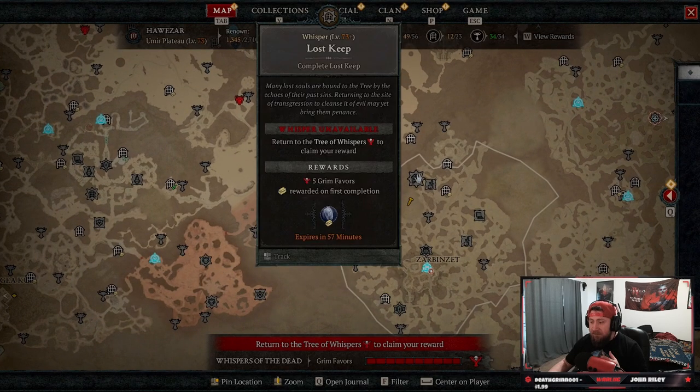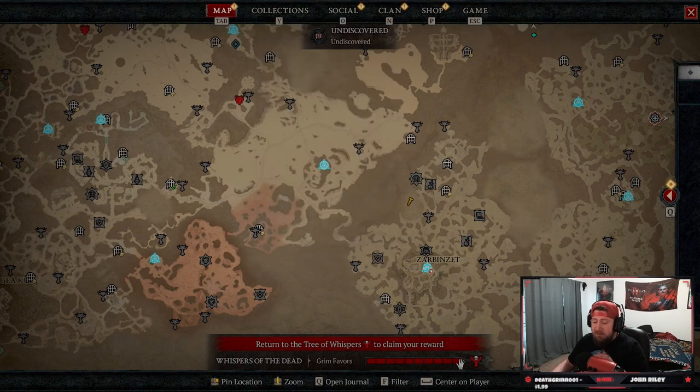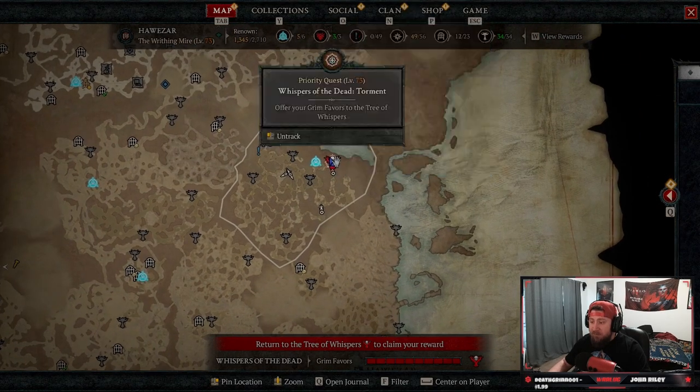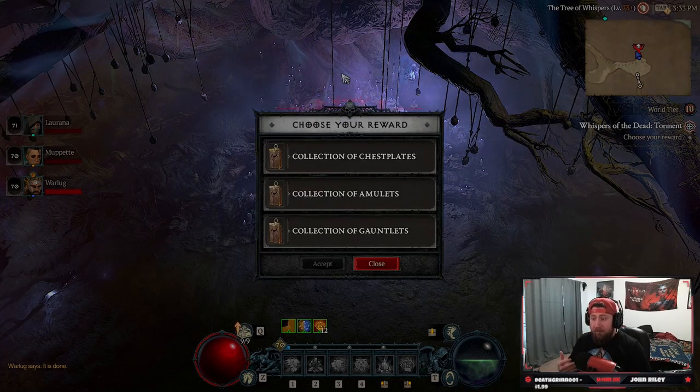My best advice is to just do dungeons. Once you have all 10 grim favors, they'll gray out like you see here, and you go to the Tree of Whispers for your turn-in. I have 10 right now. Once you get to the Tree of Whispers for your turn-in, you can click it and get to choose your reward.